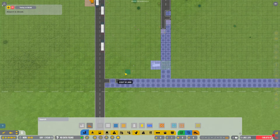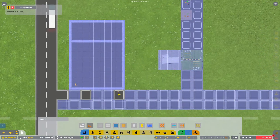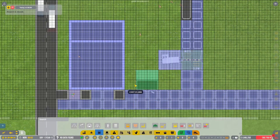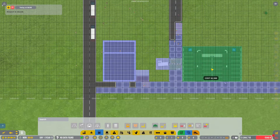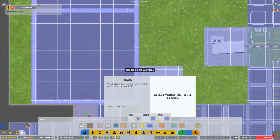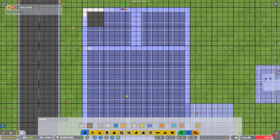Let's go ahead and put down the most basic terminal right here — a five by five building with a little section in the back for a bathroom, because we are not cruel. We are going to provide bathrooms for our staff members. I'll also put down a car stop because we want people to be able to get dropped off for work. We're not fancy enough for a full parking lot, so maybe they get dropped off by taxi — whatever it happens to be.